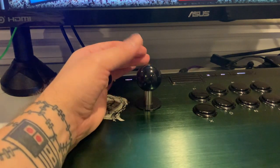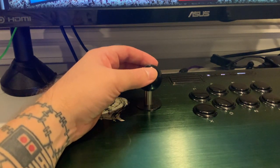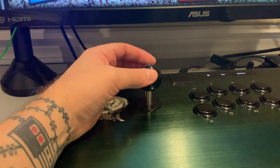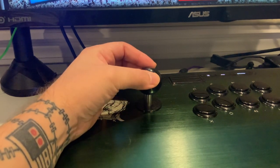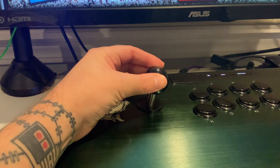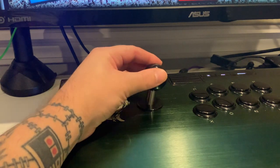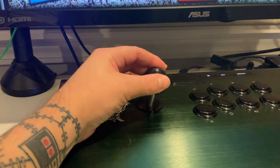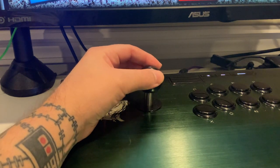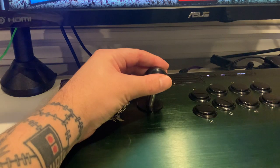Alright, hopefully you guys can see this. We're going to go through the different motions here. First, we have that Z motion — forward, down, down forward — and you're finishing the down forward motion. As you can see, there's just a lot of execution error there. You can go too far back, and in the heat of the moment you might try to go down to neutral and not even register the down neutral and just finish in down forward.